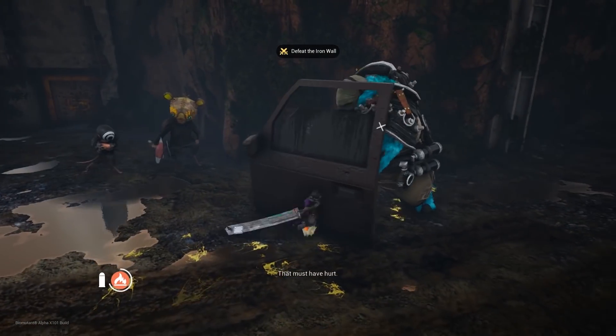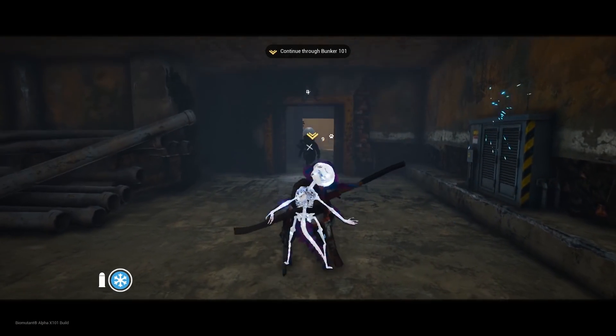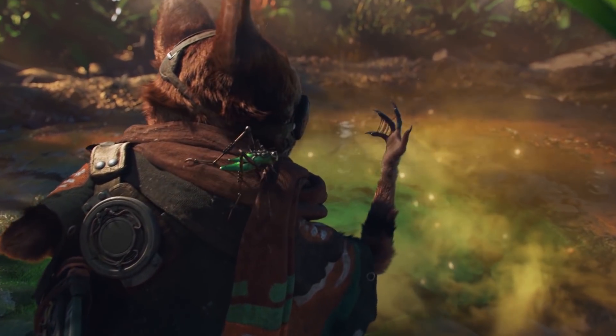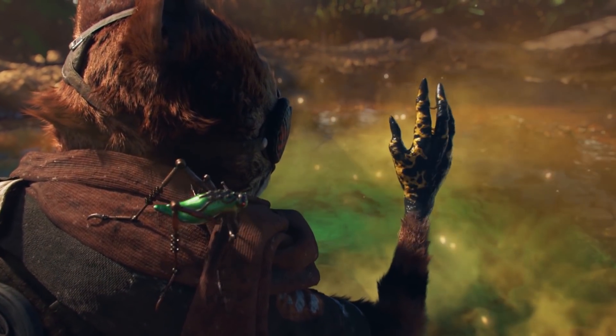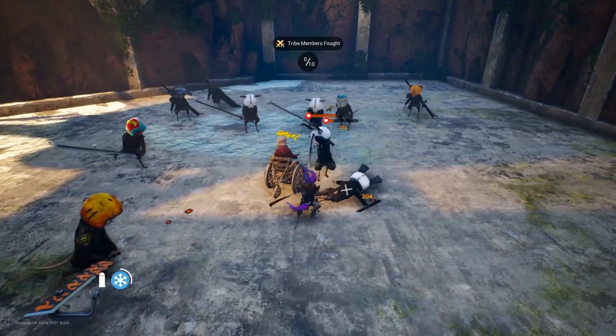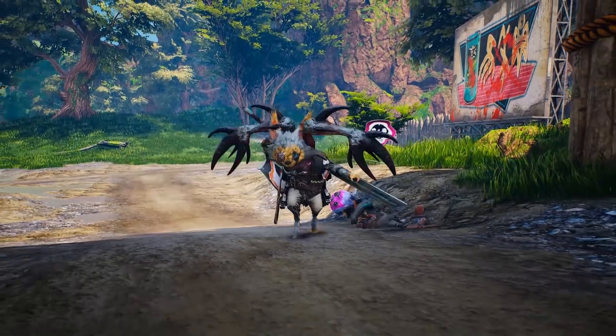So the mutation aspect is our primary way of handling abilities. You gain mutations through different means in the game. For example, as you've seen in the trailer, you have your hand over a pool, and those pools can provide biomutations. They add claws to your back, and you can gain a lot of different tools to use in your combat scenarios. We also have bionic things that can add onto you to gain extra abilities.